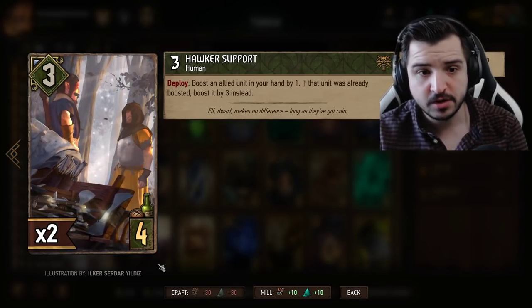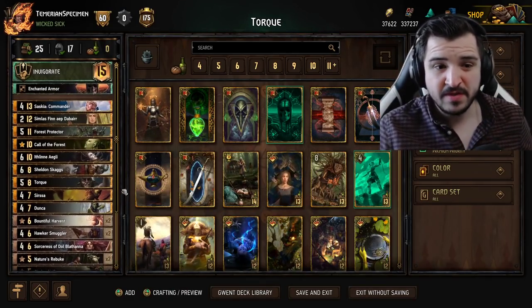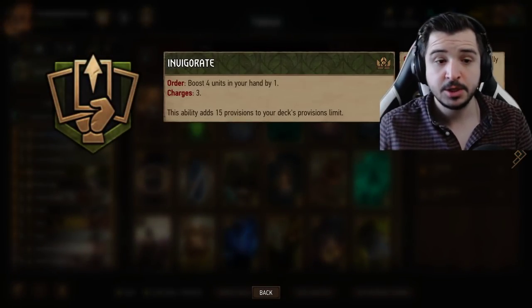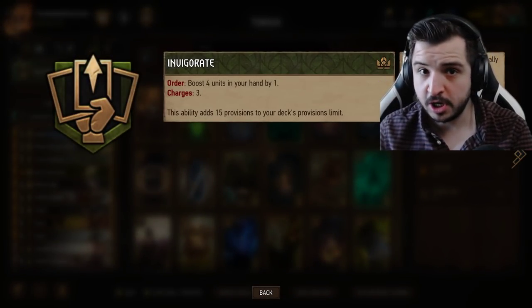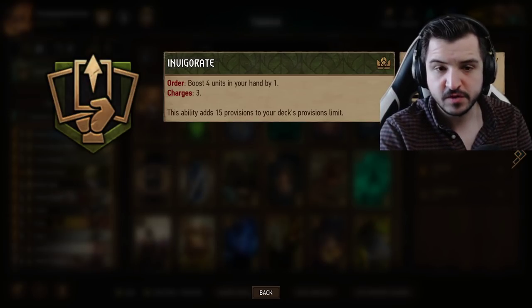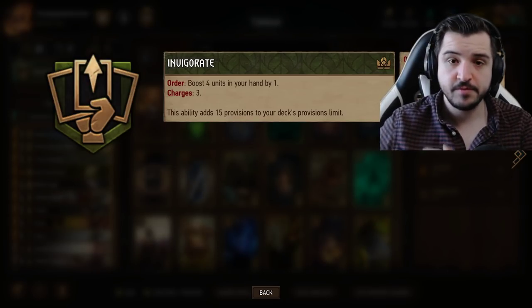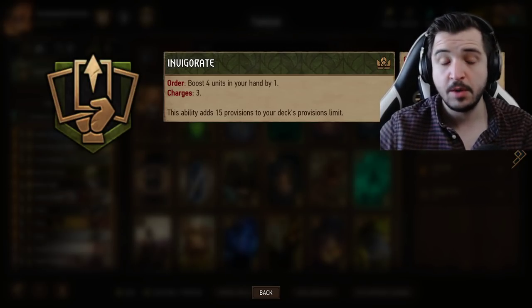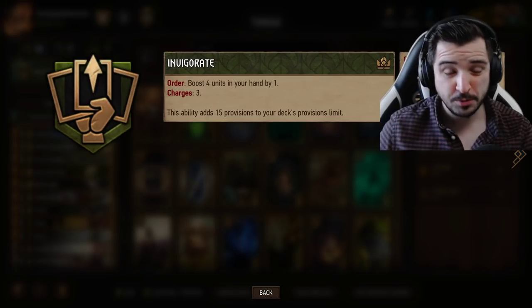So we're going to be buffing Torque with this - Torque doubling down on all of our hand buffs, putting that hand buff onto another card. Hopefully a Sheldon or another card that makes use of those points. So this is 12 points if you can use this on Torque, and then the Torque buffs your Sheldon, for example. That's 12 points, six of which is carry over - pure carry over on a four provision card.